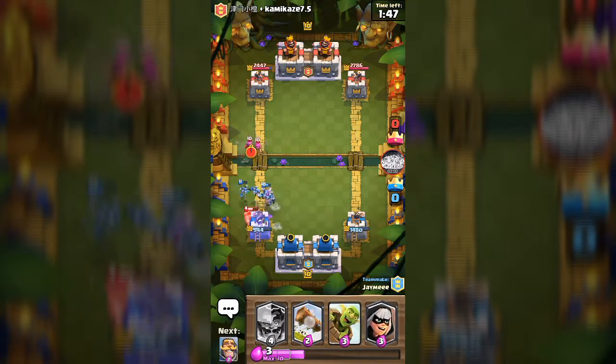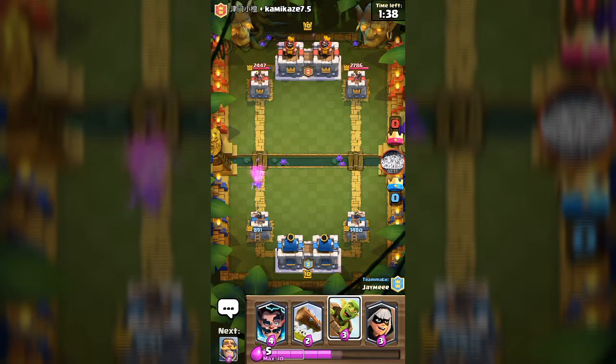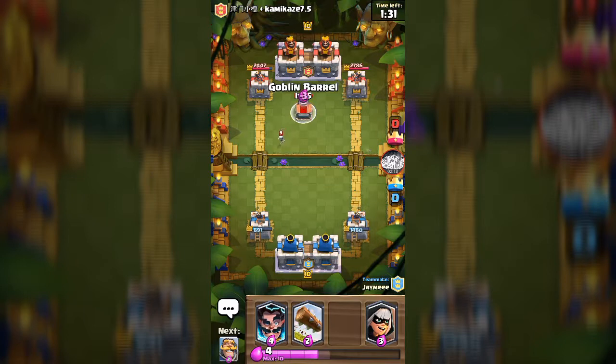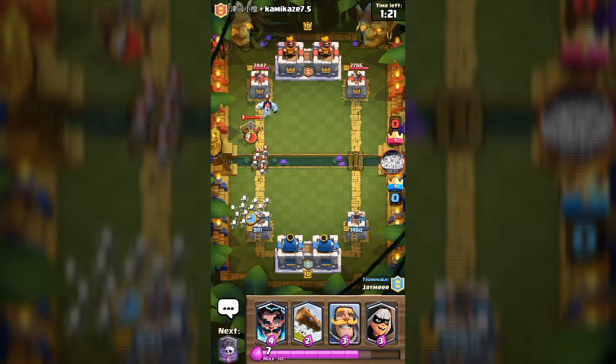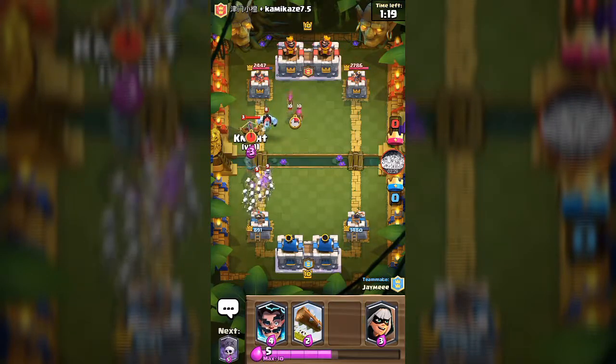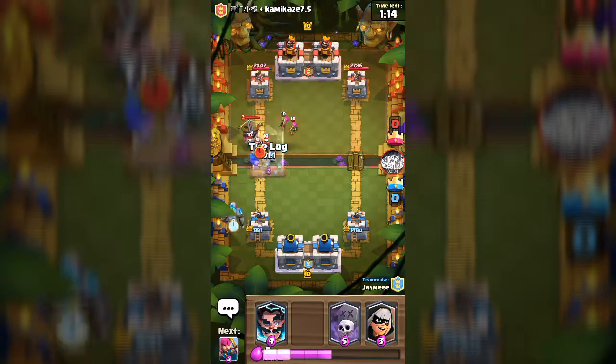This is getting us nowhere. We've been dropped down to 800+ trophies, which is pretty crazy. Let's turn the goblin barrel over there. There we go — we just burst that. Looks good. The not-so-good part is we really need to defend now.